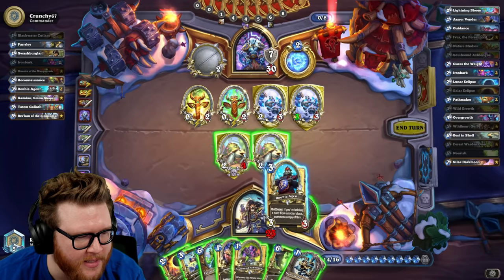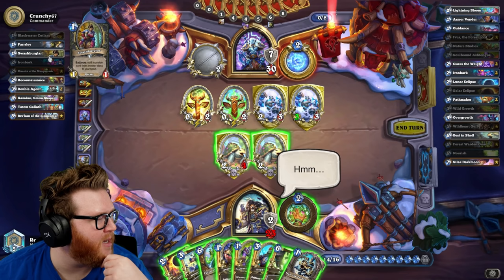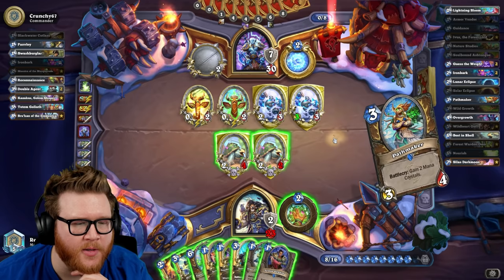We're getting close again — why isn't this yellow? It's not yellow! I gotta go face now. I'm a bit at risk here, I might actually overdraw if I'm not careful. A Swashburglar gave him a Shaman hero card — unbelievable. I gotta be careful, I'm gonna overdraw. Armor Vendors are useless to me.